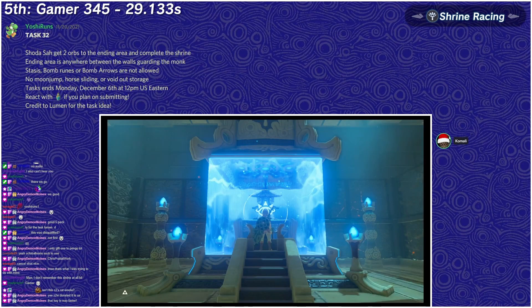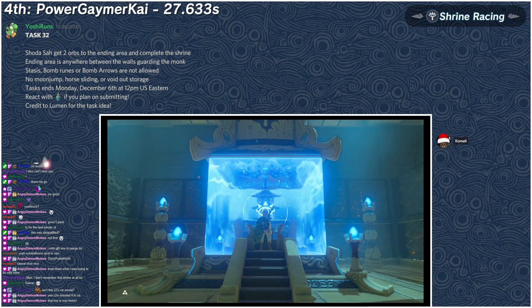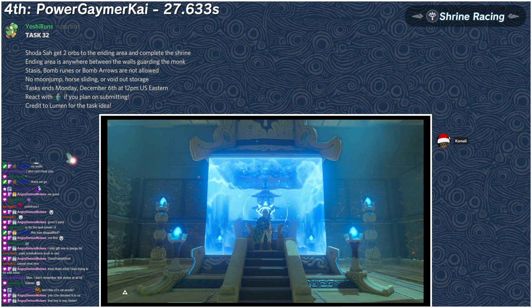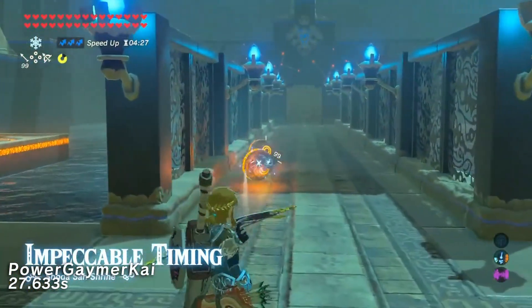Fourth place is a pretty prominent member in the BotW community, often known as the voidout storage queen — Power Gamer Kai. Let's watch her run. Kai is usually known for having some really interesting strats.